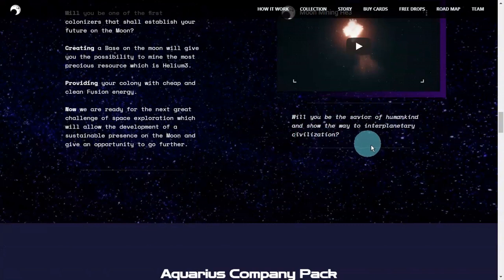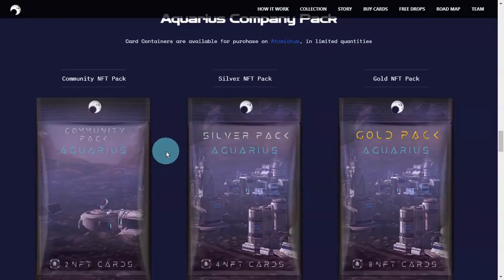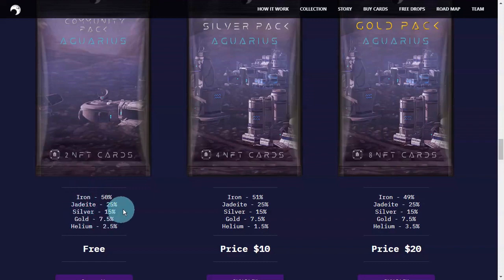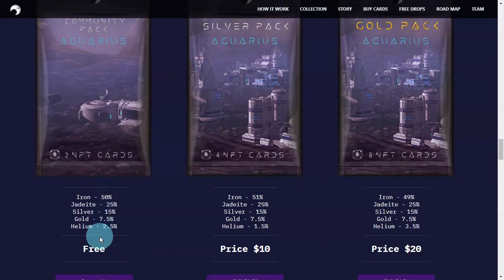Will you be the savior of humankind and show them the interplanetary civilization? The Aquarius pack — the card containers are available for purchase on Atomic Hub in limited quantities. They have the community pack, silver NFT pack, and gold NFT pack. For each pack, there's a chance percentage for the rarity you can get. The community pack is what we can get from their pre-drops and giveaway events.